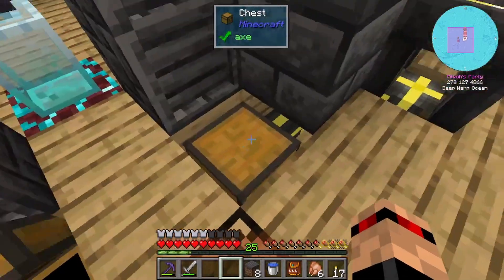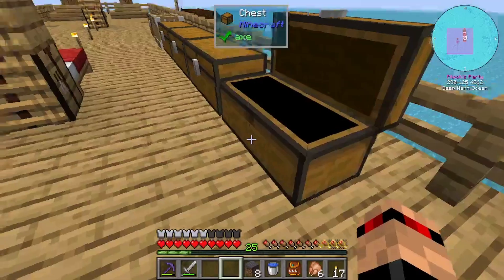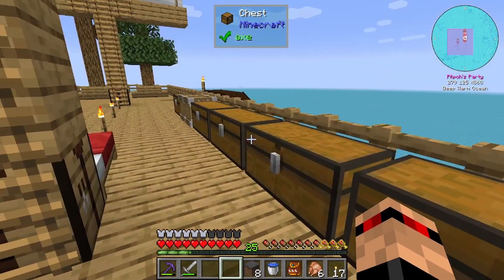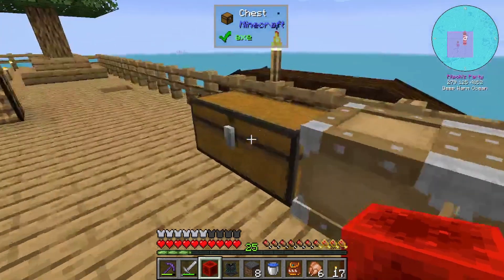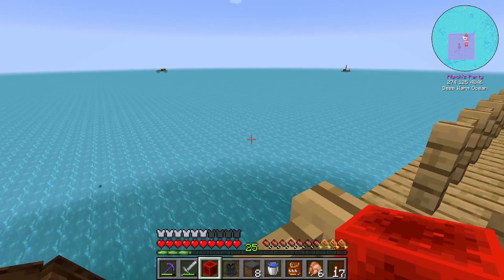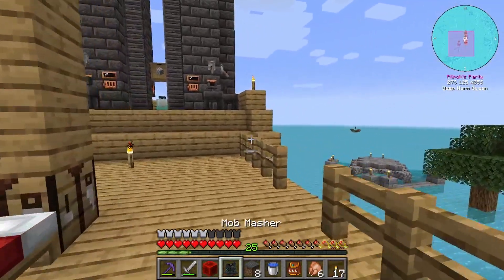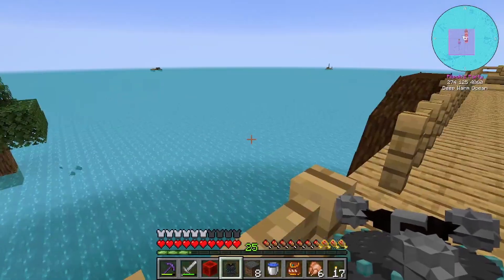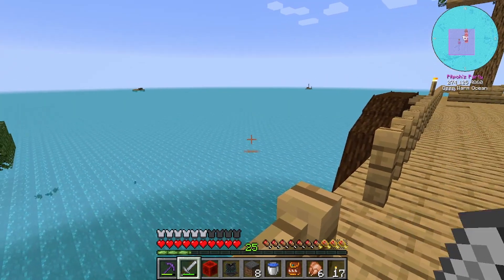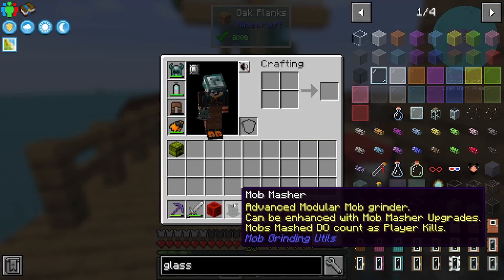That looked like netherite to me - I was like, when did I make that? It's not in here; I definitely picked it up. I found it - it was in this chest here with everything from the last thing I ripped down, which was the little passive mob farm over here. I used the mob masher because killing the mobs manually was taking too long and they were spawning quicker than I was killing them off, especially with just an iron sword.